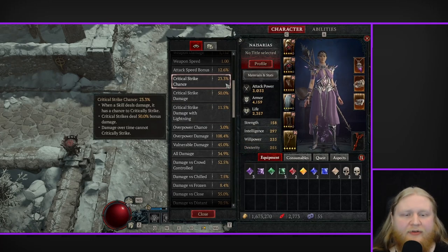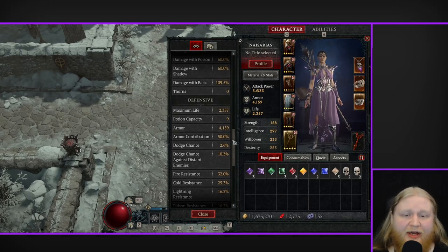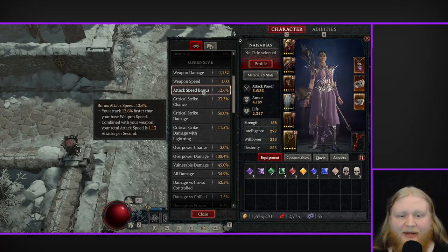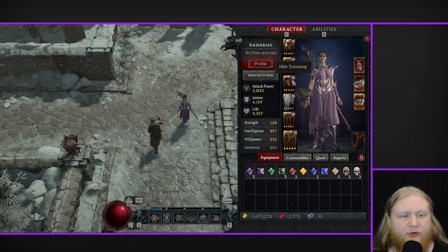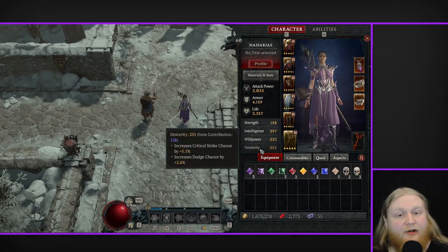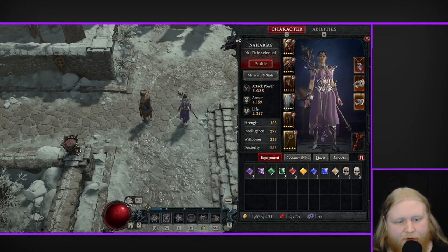For your stats on this build, your primary stat is cooldown reduction — I've only got 14%, but aim for 25-30% if you can. Your next most important stat is critical strike chance; I'm sitting at 23%. Then attack speed and basic skill attack speed are the next most important stats. After that, make sure you've got 255 dexterity and a good chunk of intelligence. You need the dexterity for your Paragon board passives, specifically for the damage reduction node.